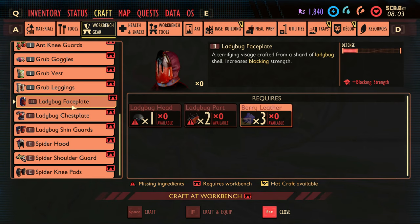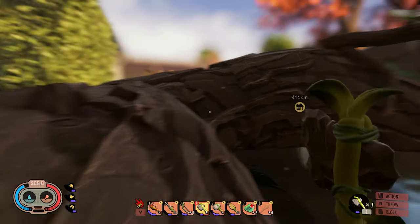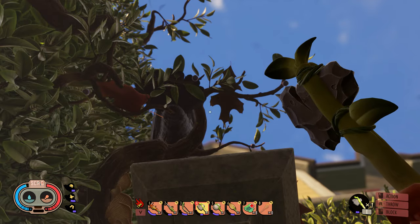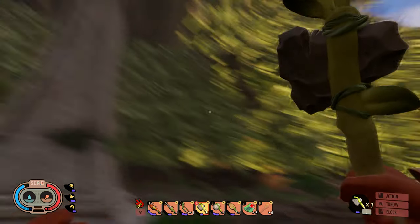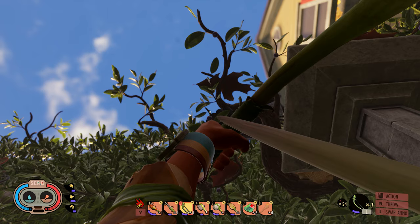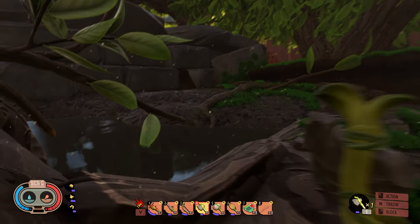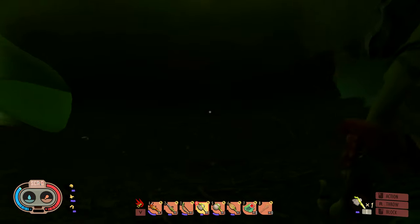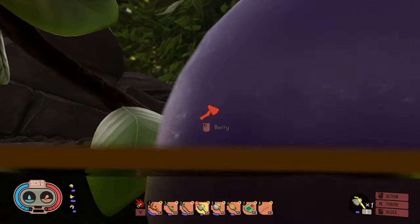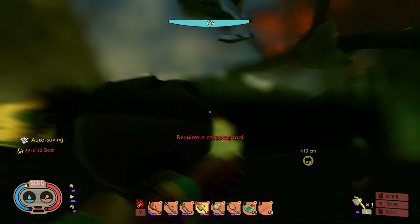Oh, that is the bird landing up there on the branch making that sound — and it dropped a feather! Let's not hang out directly underneath the bird. I would like to get that berry if we could. Alright, let's get you over here reachable on the shallow end. We could turn the berries into leather here for storage to make it easier on us.